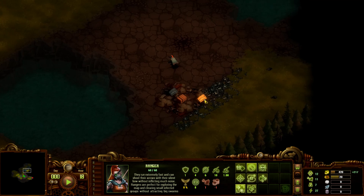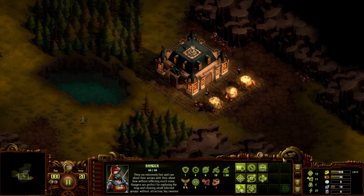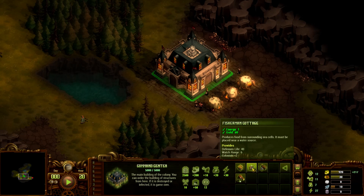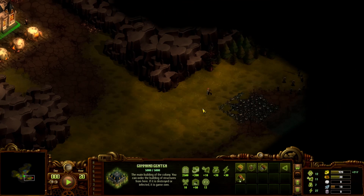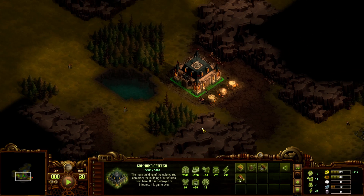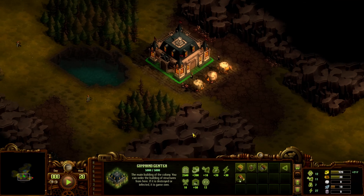Initially I thought this map wouldn't be great, but I did find these crates — you can sometimes find these crates. We have gold, wood, and iron here. I want to warn you guys that I'm going to be pausing a lot, and that's kind of what you have to do in this game. This is a very challenging game. I'm not going to claim I'm great at RTS — I'd say I'm about average — but I have lost numerous times due to not pausing enough or a zombie sneaking in.